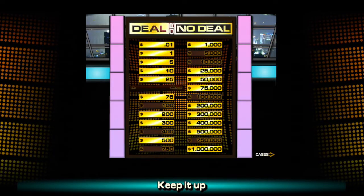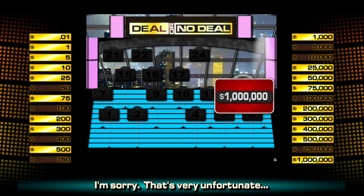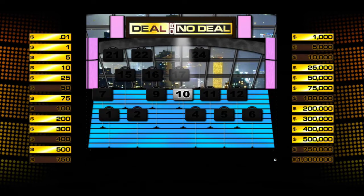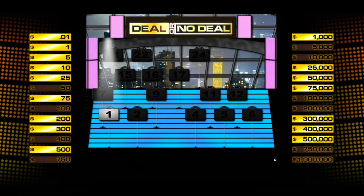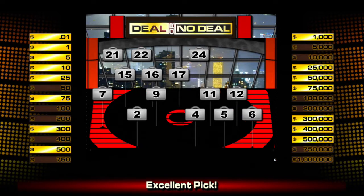$50,000. Would not have been a good case to pick today. Let's go 13. Oh no — today was the day to pick 13 for the million! That just sucks. $500,000 still up for grabs though. We play on with number 10 — $500,000. Oof. I can hear the banker cackling from here. One more case — please be something low. To say I took a beating that round would be an understatement.